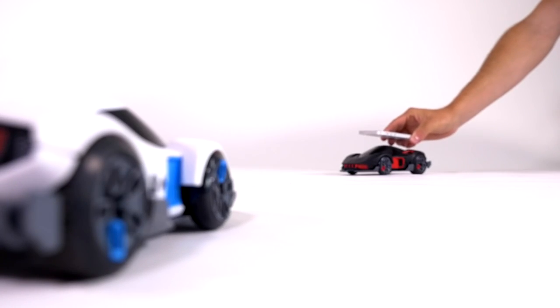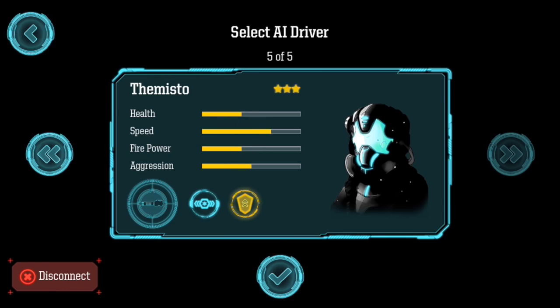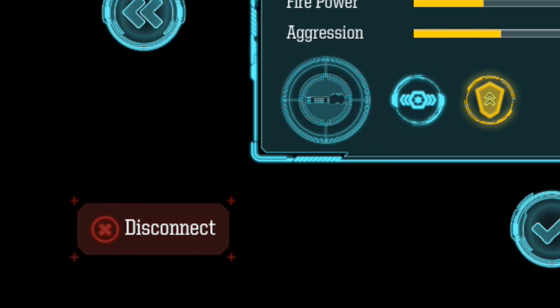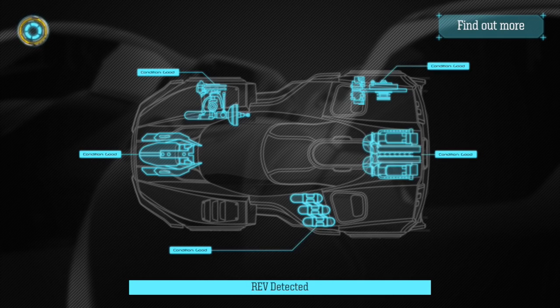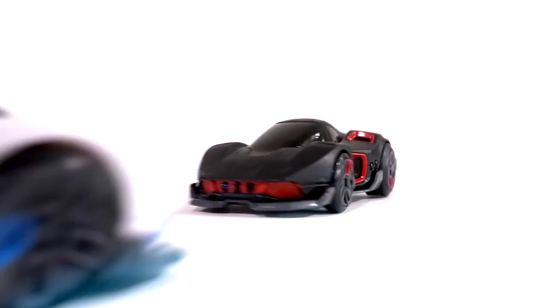The next thing we'll talk about is adding a buddy into the game. First, we'll have to disconnect the AI. To do so, simply tap the circular icon and hit disconnect on the bottom of your screen. Now this car is up for grabs. All your buddy has to do is download the app, scan the idle car, and he'll pop up on your screen. May the best driver win.